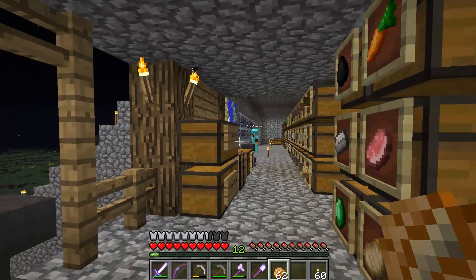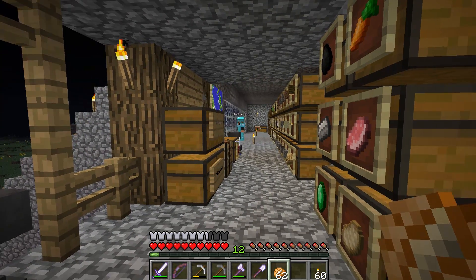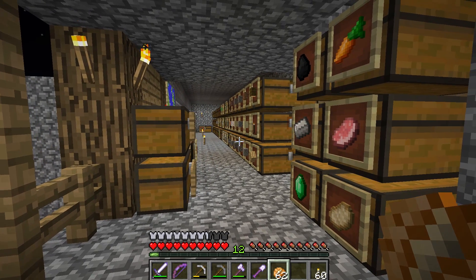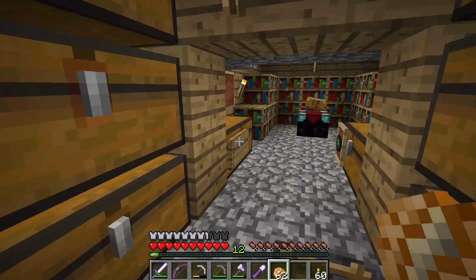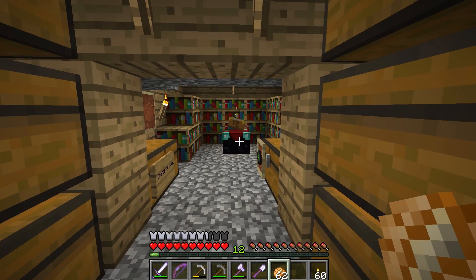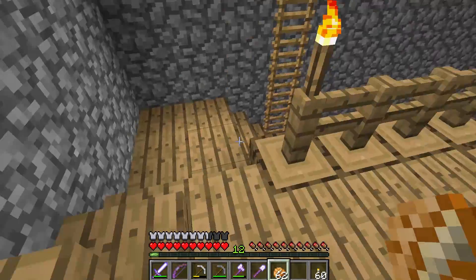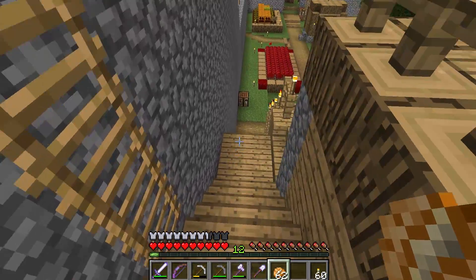Oh, there's Alan. Hi, Alan. I think he's AFK. But yeah, that's the new storage area. We've got all kinds of blocks all stored up. All community whole. We've got an enchanting area over here. All this was basically here, but they've kind of made it a little more fancy.